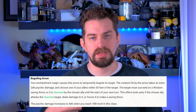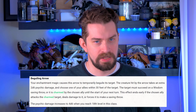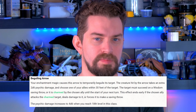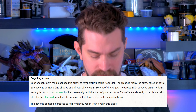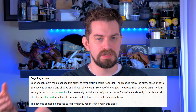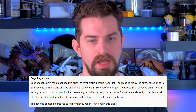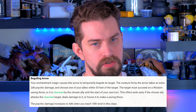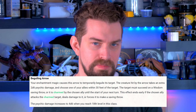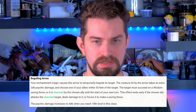Next we have Beguiling Arrow, an Enchantment School ability. This lets you hit a target with an arrow and have them be charmed by one of your allies. When you hit your target with an attack roll, they take 2d6 psychic damage. You then pick a target ally within 30 feet of the initial target and your enemy is charmed by that ally until the start of your next turn, unless the ally hurts the target or casts a spell that makes them make a saving throw. At level 18, the psychic damage increases to 4d6.